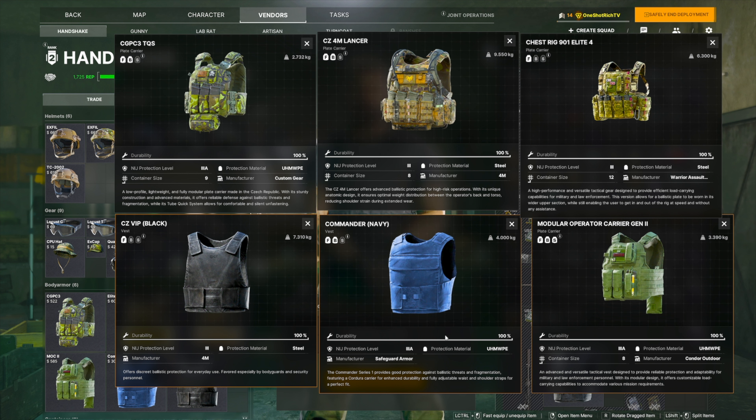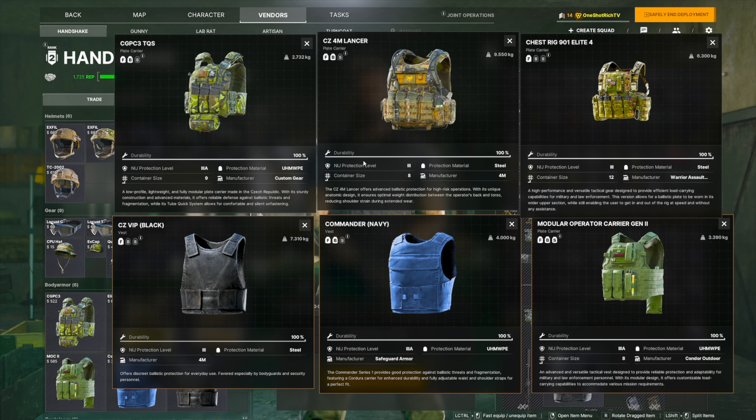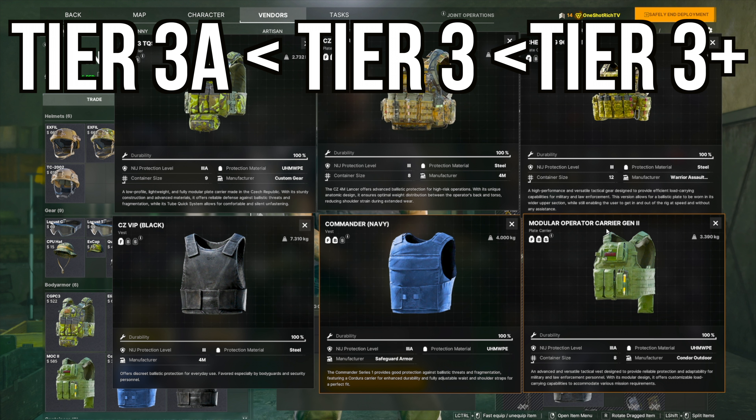A couple things I want to go over are the protection level and the plates and where they're located. The protection level is actually based on a real-world system. Tier 3a is actually below tier 3, and tier 3 plus is above tier 3, so you have tier 3a, tier 3, and then tier 3 plus — in that order.